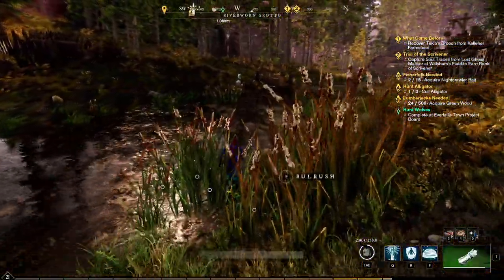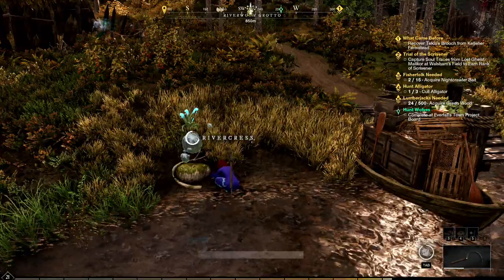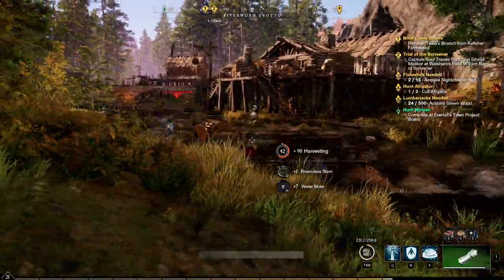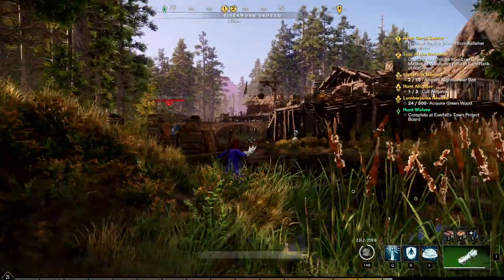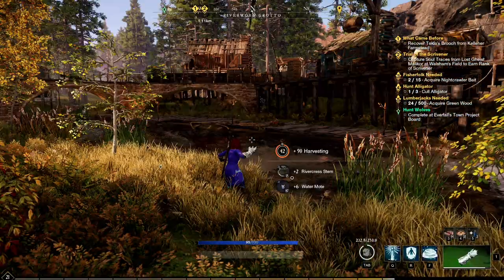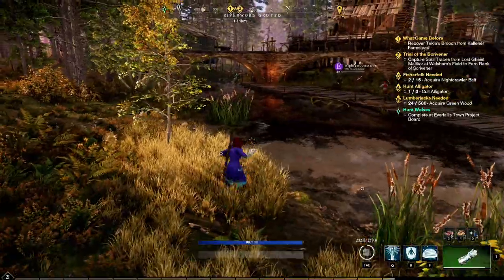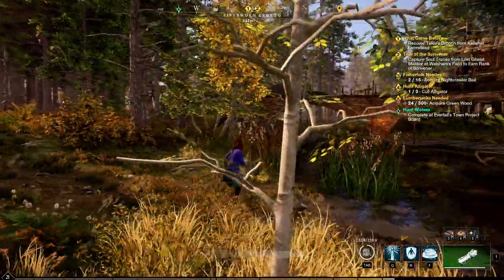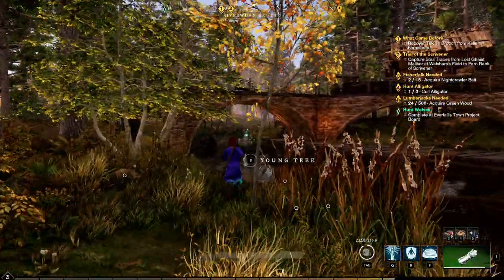We're going to make our way over to the next one, back across the stream. We'll grab some more river crests and continue. Might as well skip forward the next two — I'll meet you guys at the third one. With that one done, we're going to try and avoid battling here. As you can see there's another one straight up that way, and I believe there should be another one on this side of the river as well.